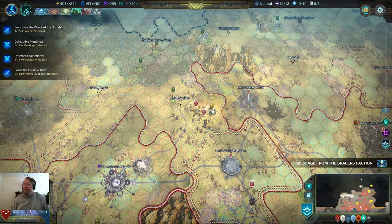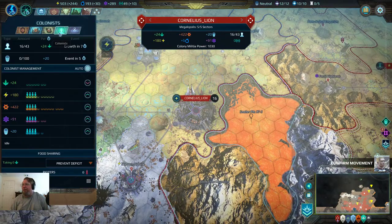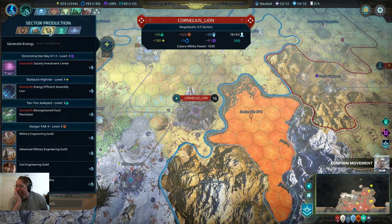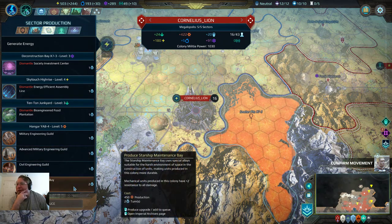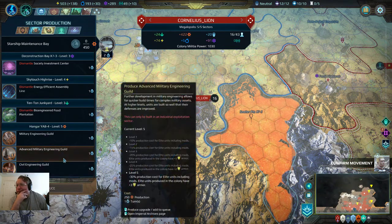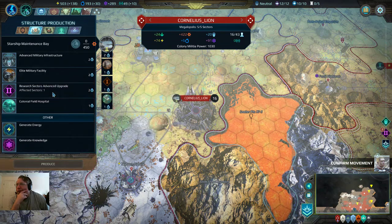Not of a new union — message from the spacers, we're gonna decline. So we were at one-something, now we're at 422. Oh my god! I think we have enough production. We could do elites because of the starship maintenance bay — combine that with the elites and that's pretty good. Now we can upgrade this further — yep, one turn.